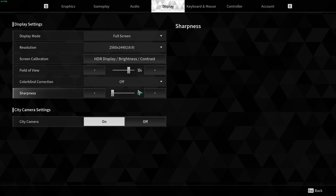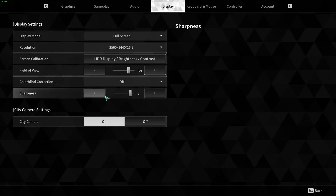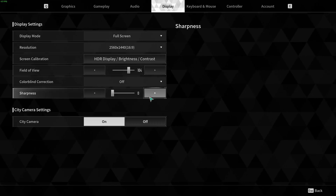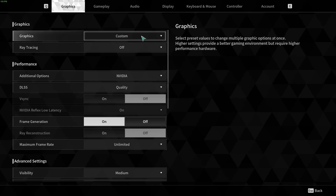Sharpness doesn't affect your FPS, but if you feel the game is too blurry, add some sharpness. If it looks too much like an Instagram filter, go lower. By default it's at 0 — I like to play at 4. Now let's go to the Graphics section and go to Custom.